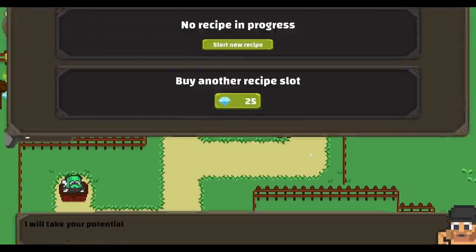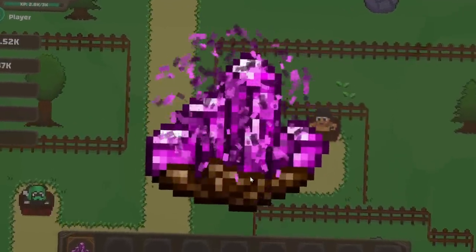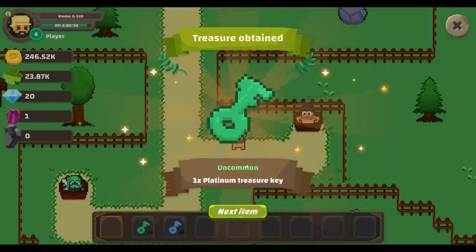Very good. Now it's time to get ourselves a geode, and also turn off the auto clicker — I forgot I had that on. A pink quartz geode! We get one of these. Open it, bust it open, after manually clicking a whole bunch. Come on, just crack open. Oh, there it is! Treasure obtained.